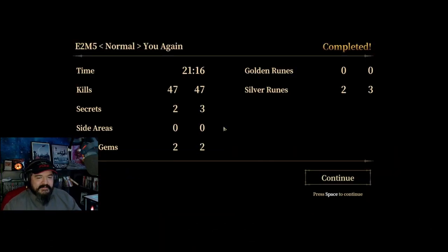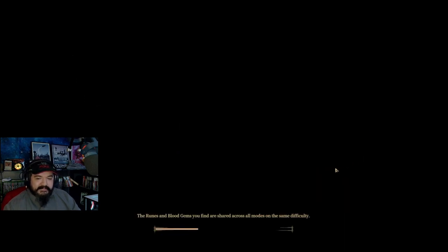We got this intermediate dialogue to go through. I missed a silver rune on this level — it was right at the beginning, right before you jump through the purple cross door thing. I'll probably have to go back and grab it at some point. We're back on track now.